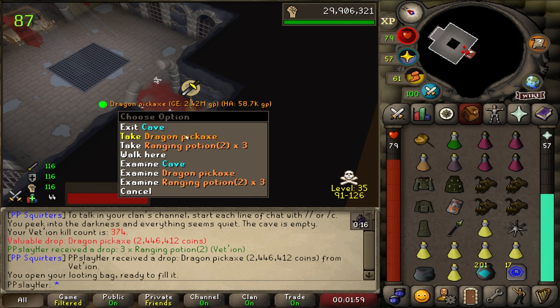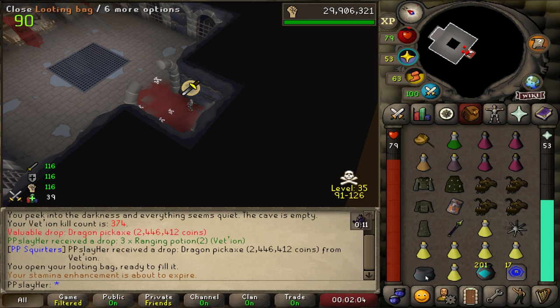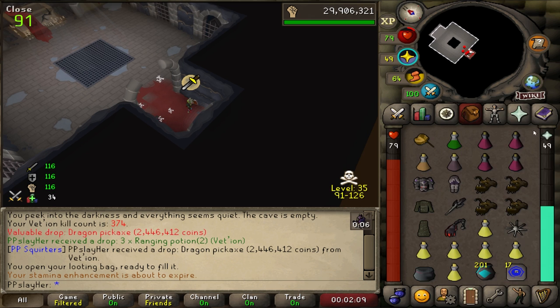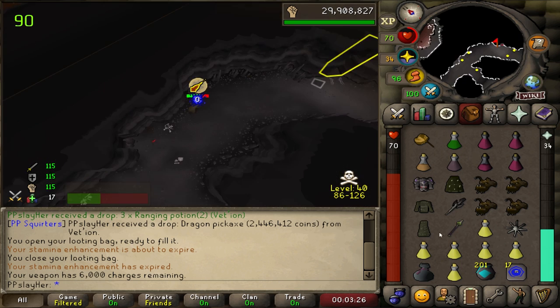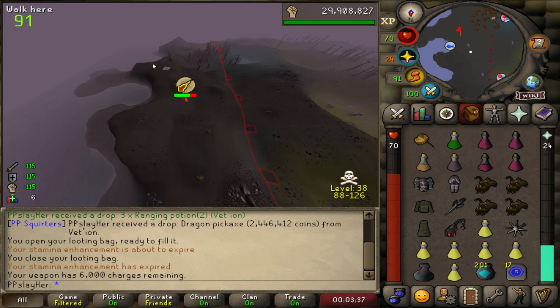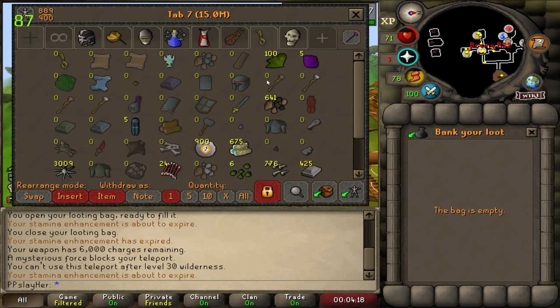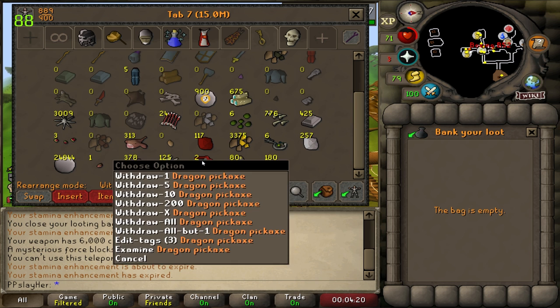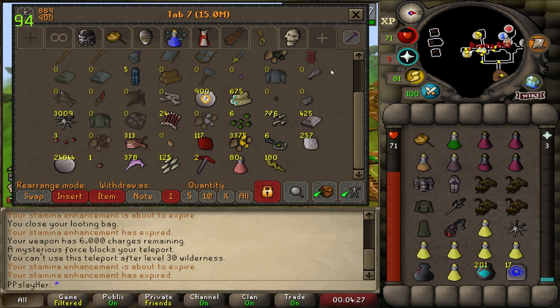The dragon pickaxe coming in! It sucks that this is at 2.4 mil, but that is still a good chunk of change. I should almost bank after that, but of course that's not what we do on this channel. He didn't have a skull but he looked like he was in PK gear. Whatever — we're going to be able to bank our dragon pickaxe. That's the second one I've gotten in this video; the first one was when I was in the cheap setup, so here's an extra 5 mil. Looks like I won't lose too much money for this video.